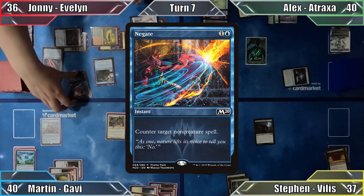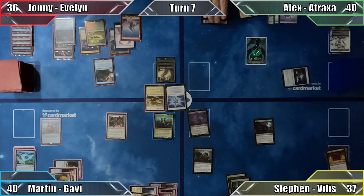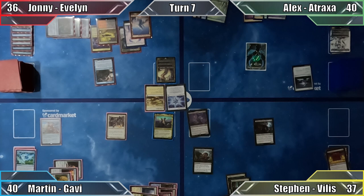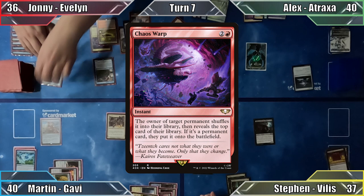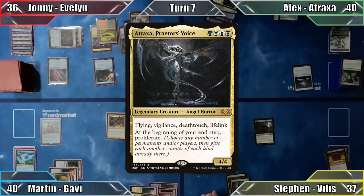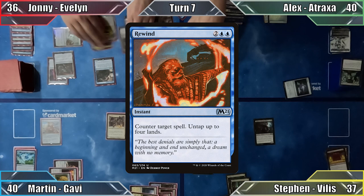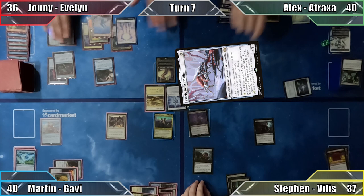Johnny plays a mountain and passes without casting anything — because that's not suspicious at all. Alex moves straight to combat, attacking Johnny with his commander. Johnny responds with Chaos Warp, untapping his Signet with his Displacer Kitten. Alex puts Atraxa back in the command zone, shuffles, and reveals Night's Whisper on top. In his second main phase, Alex casts Atraxa for a third time using Opal Palace, but Johnny responds with Rewind, countering her again and untapping four lands. An undeterred Alex casts Skrelv Defectomite, and Alex ends his turn.